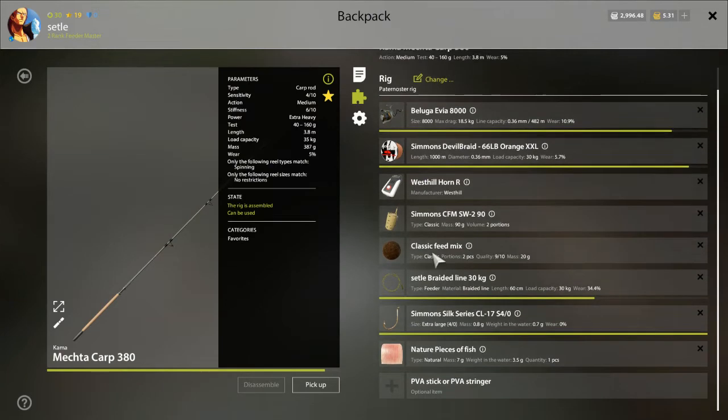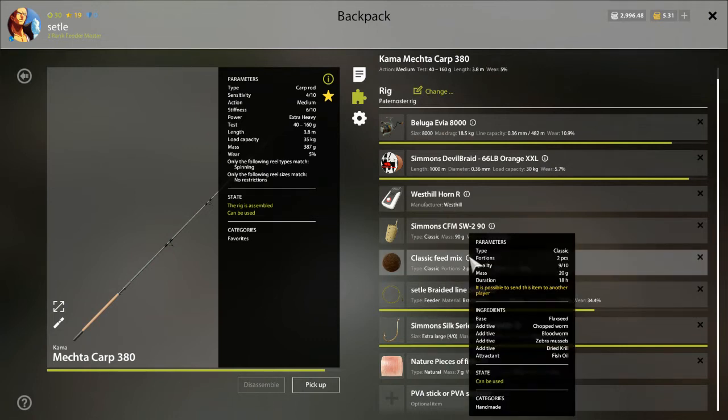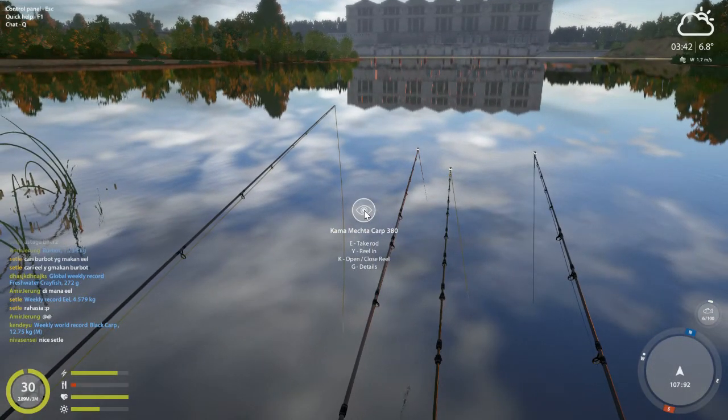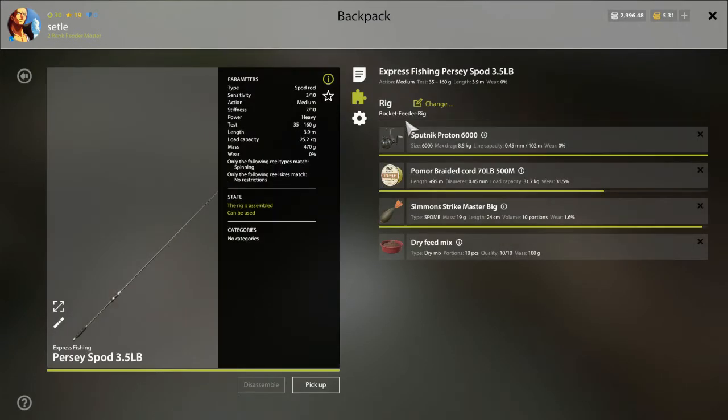Here, I use a potter nostril setup and use ground bait. This is going to flex the zebra muscle — you can see my ground bait. Another thing is I use a rocket feeder rig.